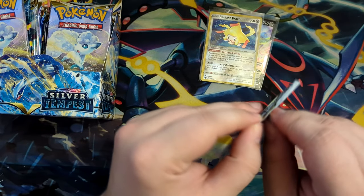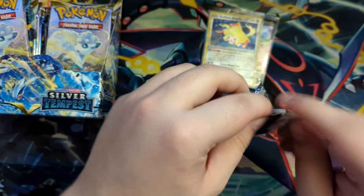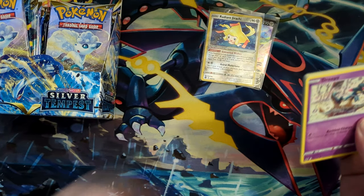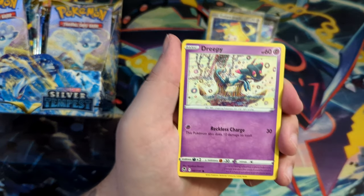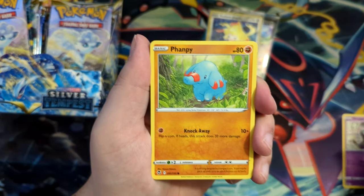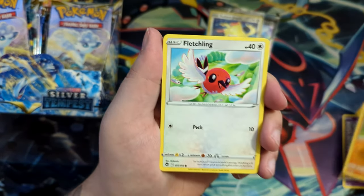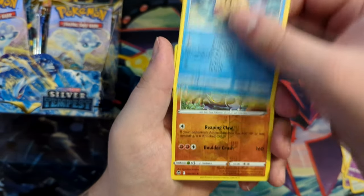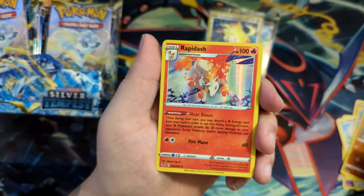I haven't checked eBay — I'd imagine it'd be similar. But yeah, it is going down a lot in price, which is nice because everyone should be able to unbox that set if they wanted to. I might actually buy when it is available for MSRP because the promos are pretty sweet — the three Charizard promos you can get in there.